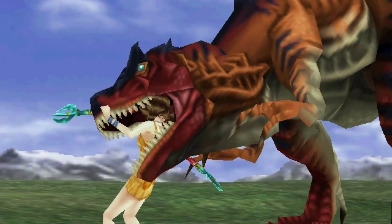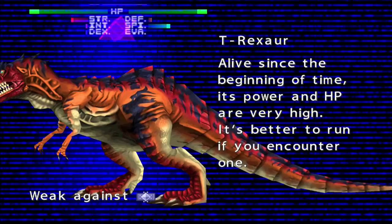At number 10 we have the T-Rexor, and it's one of the most powerful enemies that you get to see at the beginning of the game. The fact that it's in the training room tells you a lot about the school that Squall and the group go to. It does have incredible strength, however it is weak against ice and also susceptible to sleep, darkness, and in some cases instant death. At that stage of the game I would concentrate more on its weakness to ice damage.